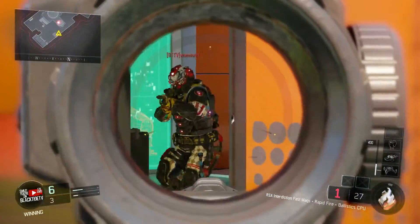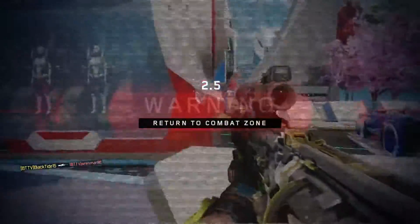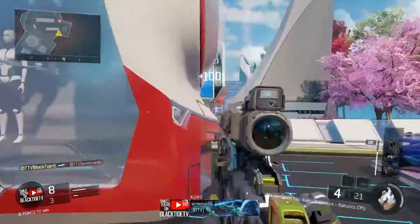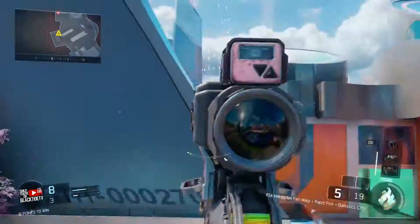Hands are a very rare commodity to get a one-shot kill on with sniper rifles in this game, because they just neglect the hands so much. Hands are often a two-shot kill. I think with the Locust the hands are actually still a two-shot kill, but with the RSA Interdiction it is now a one-shot kill.